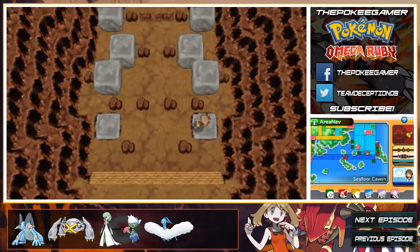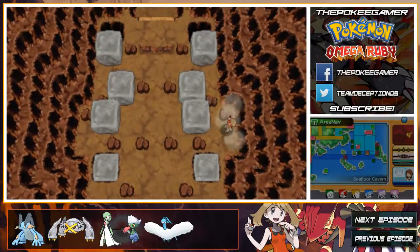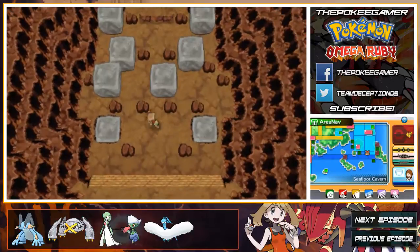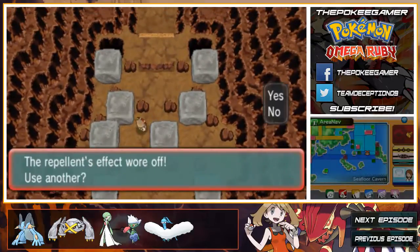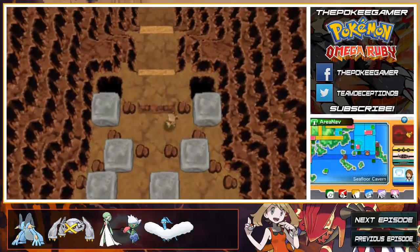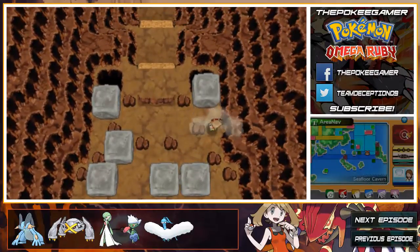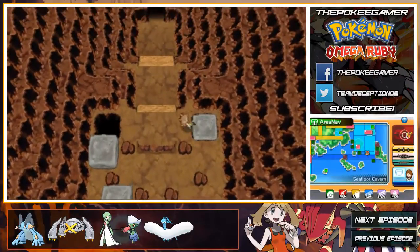That's kind of interesting. In Black and White 1 and 2, in the desert, if you use one of the Rage Candy Bars, you can make Darmanitan appear in Zen Mode. So there's that — moving on.